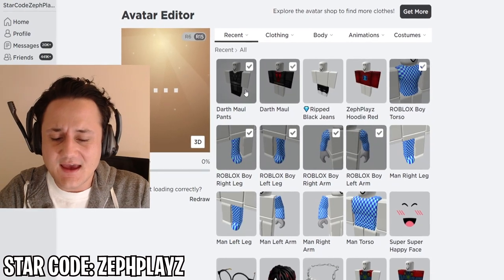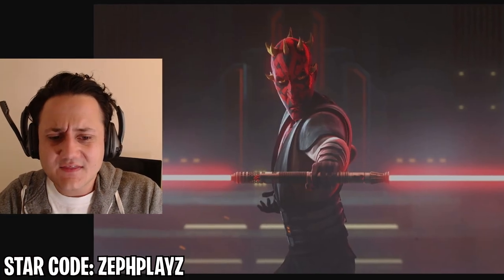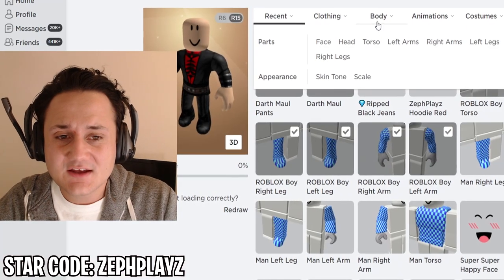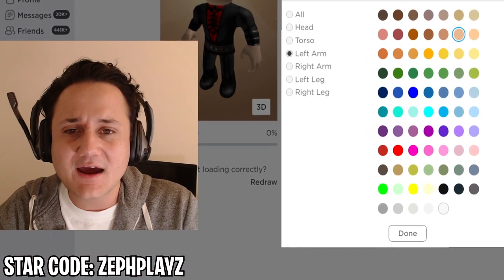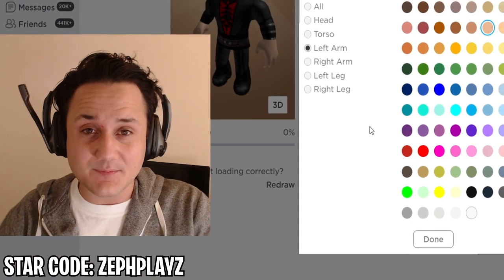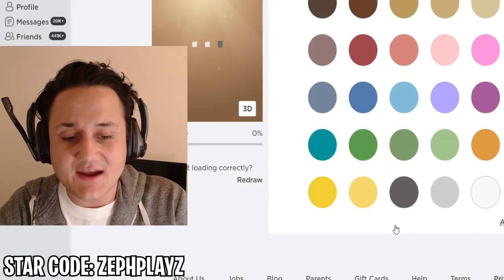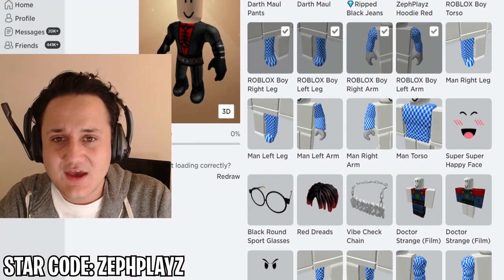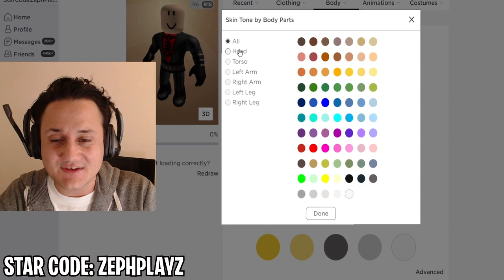Let's put on the shirt, put on the pants, and check to see how they look on the avatar. Oh, that is looking super good! But obviously we have a few adjustments to make — he has gloves on and his skin color is red. So we're gonna go to body and skin tone. I know how to put gloves on a Roblox character — it's a crazy secret that not a lot of people know about. We're gonna go to left arm, make it black, right arm, make that black, and boom — it looks like he has gloves on, just like in Star Wars: The Clone Wars.